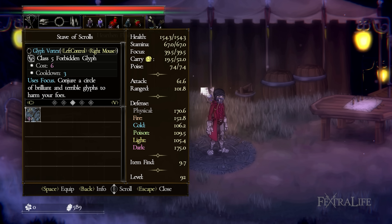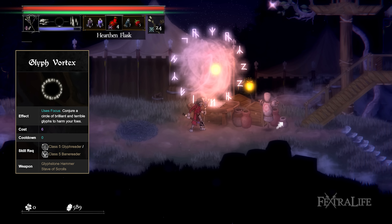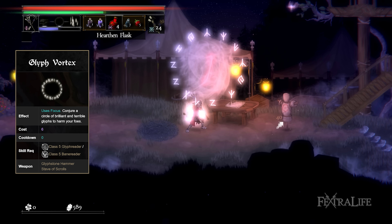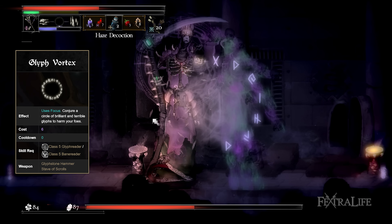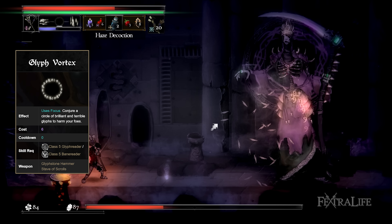Glyph Vortex creates a circular-shaped bubble surrounded by Runes on top of the player. After a short period of time, the Runes are quickly released, homing towards the closest enemy — similar to Glint Blade Phalanx in Elden Ring. Enemies also take damage from the Runes if they touch them before they are released, allowing you to use it while standing below a mage to inflict instant damage and stagger.